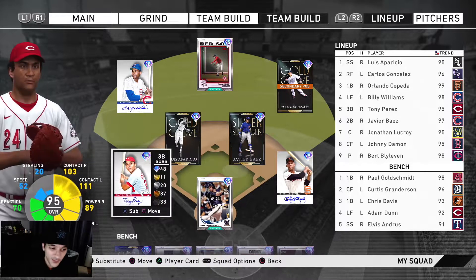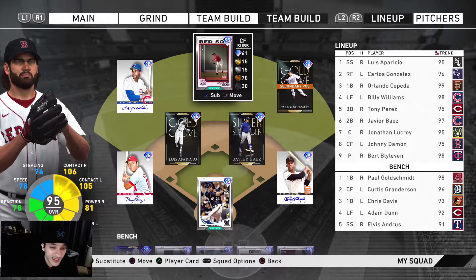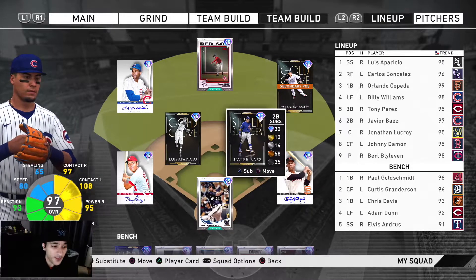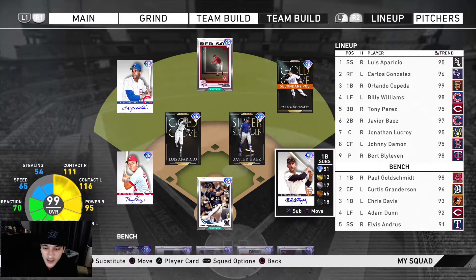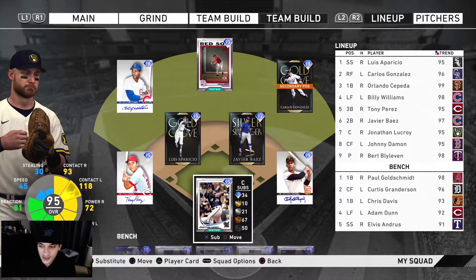We got Tony Perez with great contact and good power numbers, Billy Williams with great contact and good power, Johnny Damon with great contact numbers, Carlos Gonzalez who looks pretty good against righties with good contact. For lefties we got Javier Baez with great contact and pretty good power numbers, also Orlando Cepeda with really good contact and not bad power, and Luke Roy who has great contact numbers.